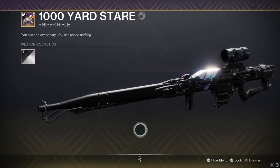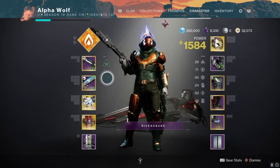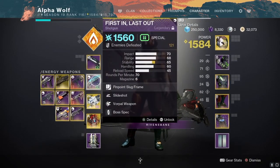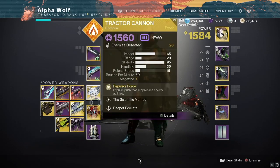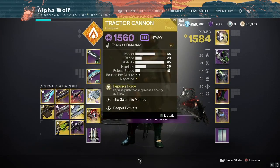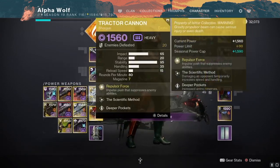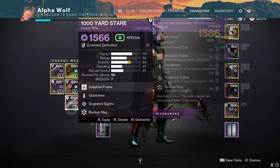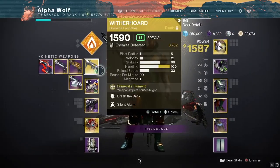From this point on, weapons depend on your class and how you want to do damage. The max damage on this boss is tractor cannon double slug — it's most viable with Titan since with T-Crash you have to get close anyway, but it can get really dicey if you aren't confident. For almost every class, Witherhoard and LFR is the play, as it gets good damage and allows you to deal damage from far away.